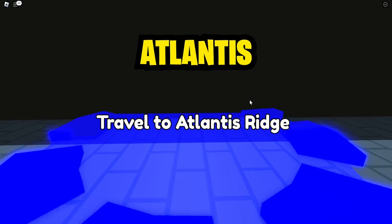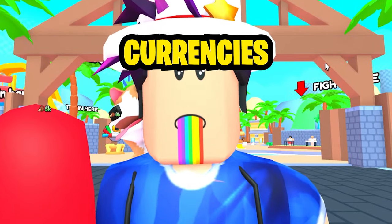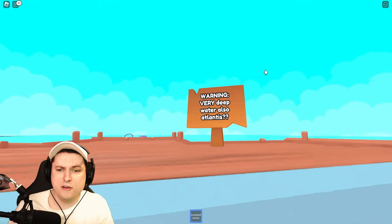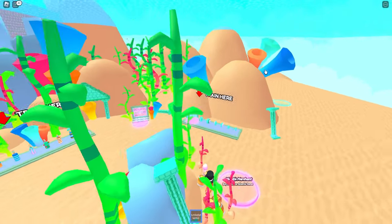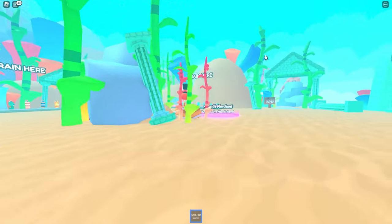It's time to travel to the Atlantis Ridge and leave behind the water park. I heard we got some new currencies and some new strength training, so let's just hop into it. It seems that there's a very deep water warning because Atlantis is here. So let's just dive into it and give it a watch.